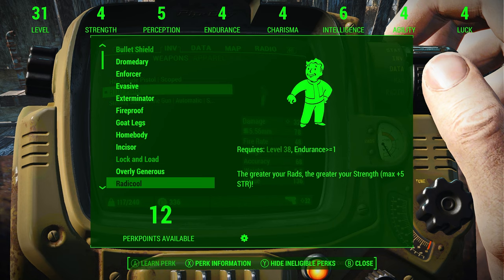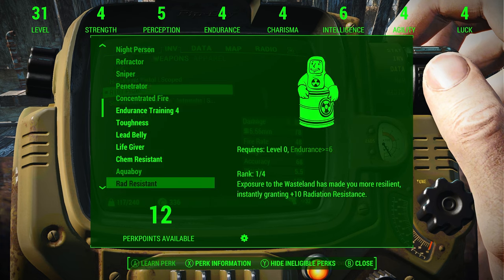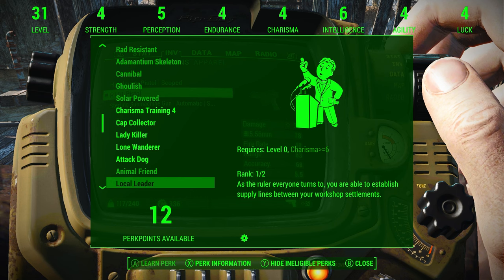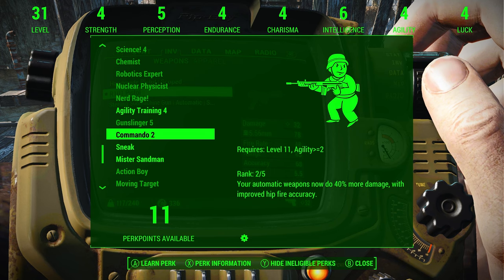You have the automatic receiver, the standard receiver — it's a little bit in here. There's another mod I'm not going to showcase just yet, just ignore that. Where is it — combat, combat, combat — isn't it in here somewhere? Probably went past it. Commando — there we go, that's the one.